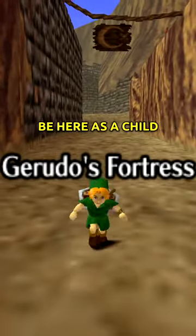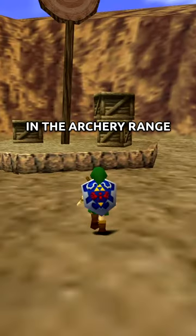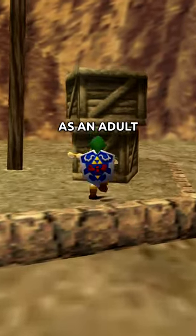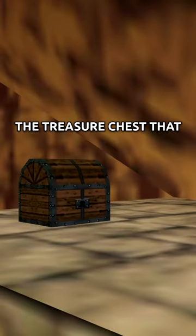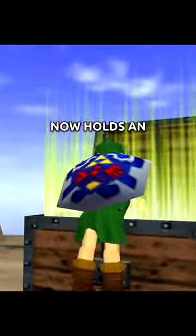Normally, you aren't supposed to be here as a child. In the archery range are a stack of crates that are not present as an adult. You can be careful, but they will not fall. The treasure chest that holds a heart piece now holds an odd mushroom.